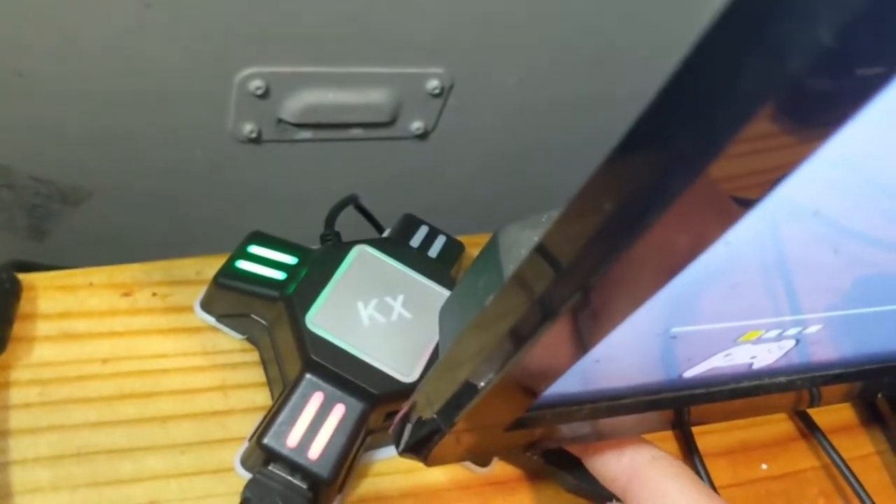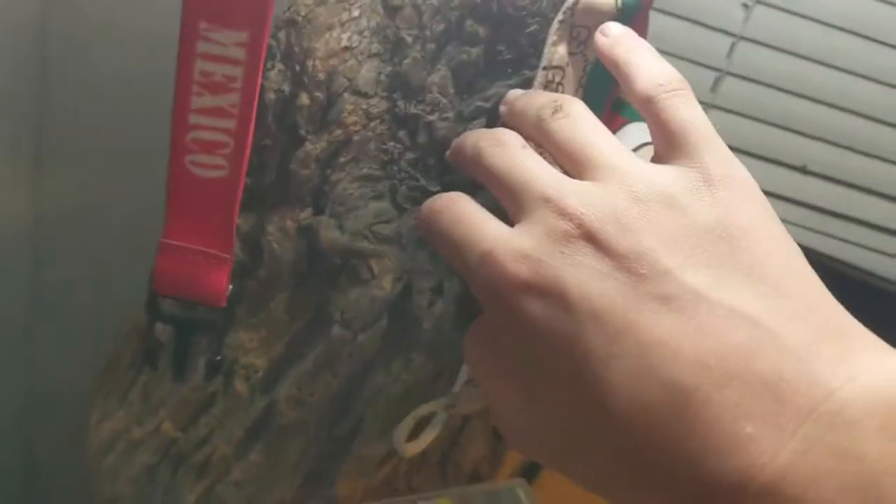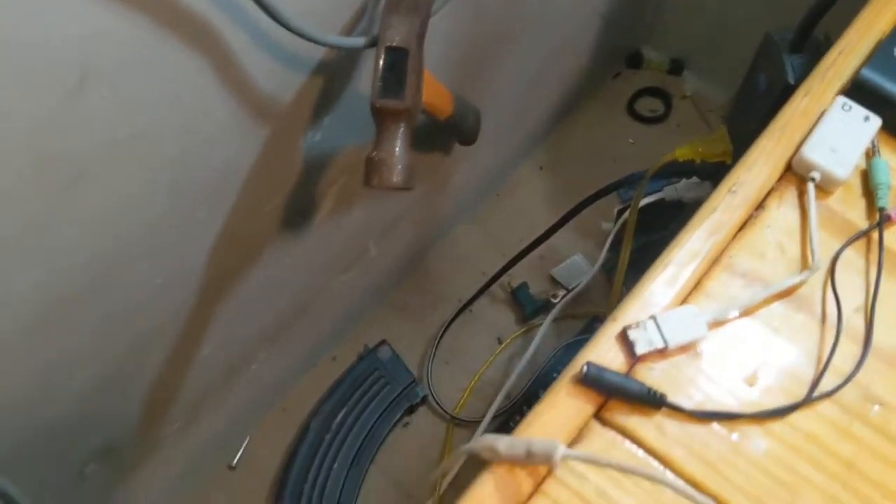Coming back around here — the KX adapter lets you use a keyboard and mouse on Nintendo. I also got my cool lamp right here. We don't need to worry about any of this, it's all fake. Then I got a charger block, a knife, some CPUs, and a screwdriver and a hammer down there.